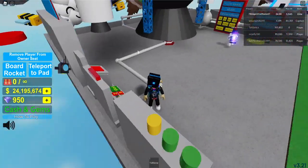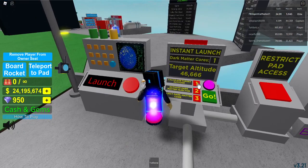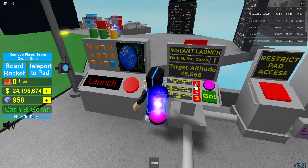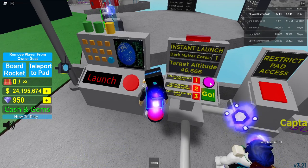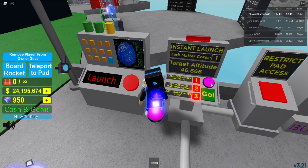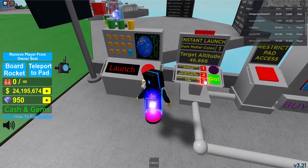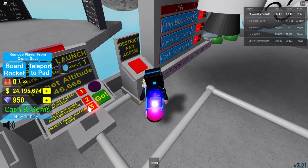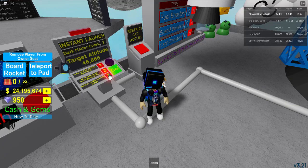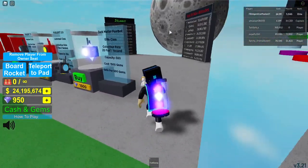To prevent people from getting infinite instant launches, Chop added the Dark Matter Injector which you can purchase for 250 Robux, so you can't use it forever. You calculate the target altitude, then activate the dark matter injector — it turns purple — and press 3 to confirm. Then a green light activates, so spend it wisely. If your aim is to get on the leaderboard, use the starter rocket because it burns less fuel per second so you can reach a higher altitude.